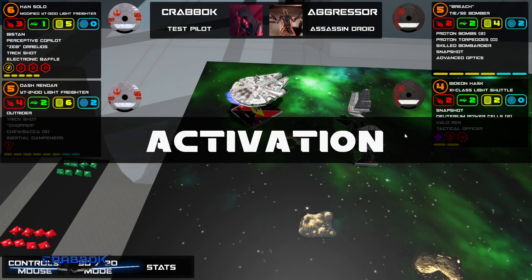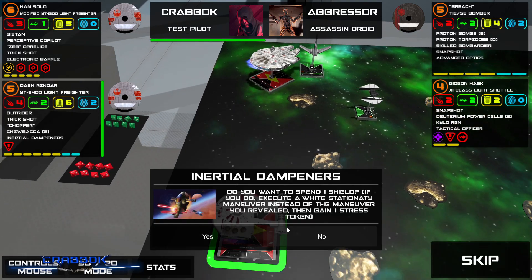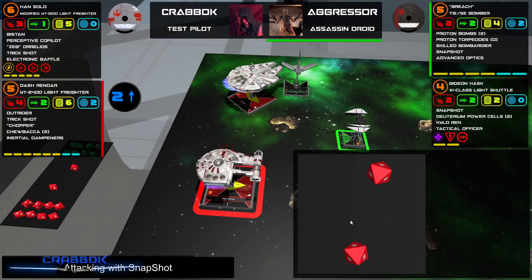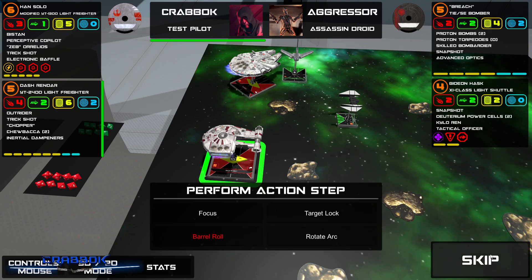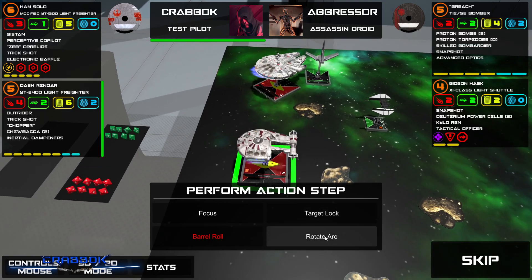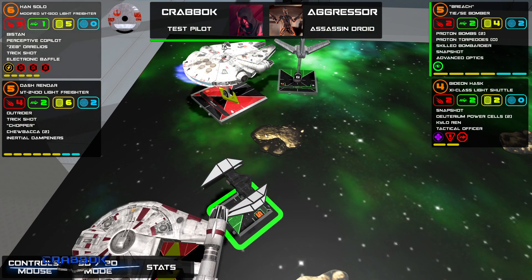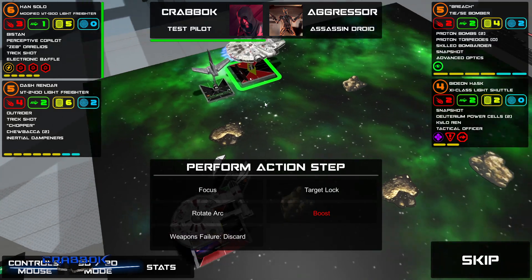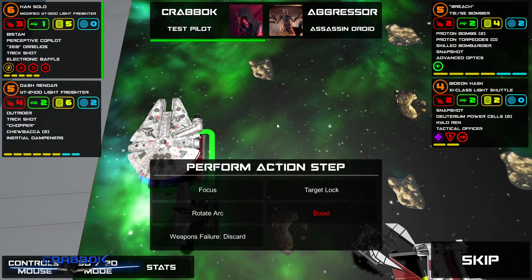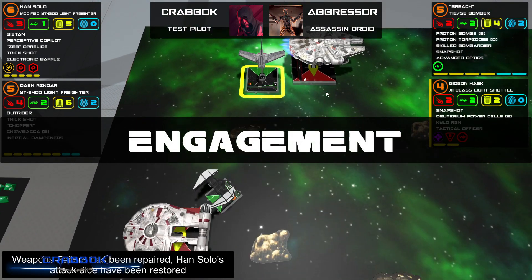This is going to be tough on Dash. I should clear him with a three — did I trigger Snapshot again? That dude. I'm tempted to rotate my arc right now. I'll rotate my arc to front-rear, so at least I get a shot since he was going to bump me anyway. We're getting rid of weapons failure — I'll discard weapons failure. Han, do that range one shot.